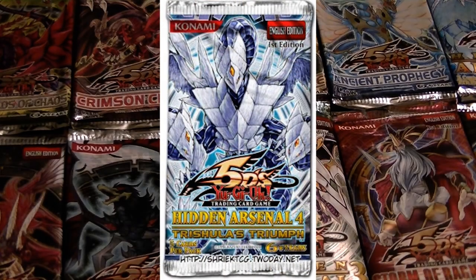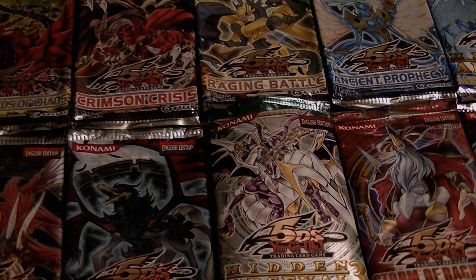The 42nd pack was Hidden Arsenal 4: Trishula's Triumph. Obviously the most valued card in this pack is Trishula, Dragon of the Ice Barrier, but it also included some more Genex cards, Fabled cards, Dragonity, Jurrac, Naturia, Ice Barrier, and Flamvell as well.